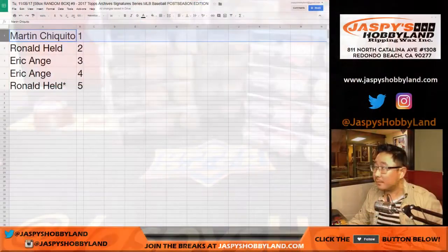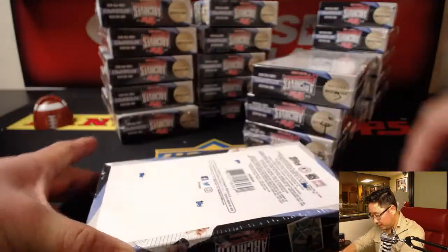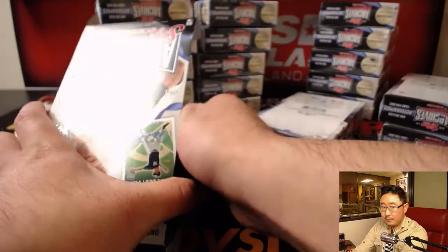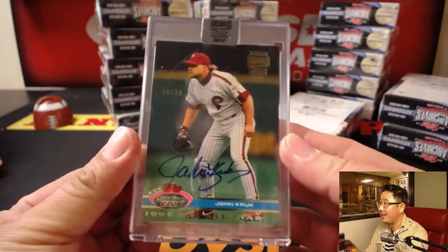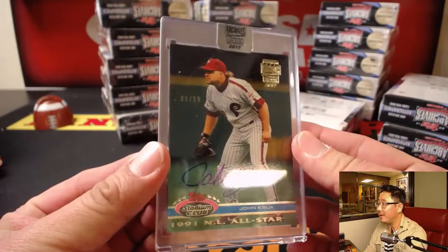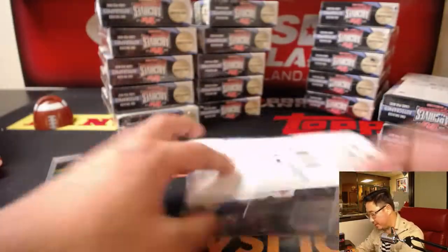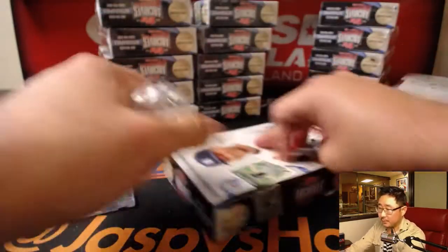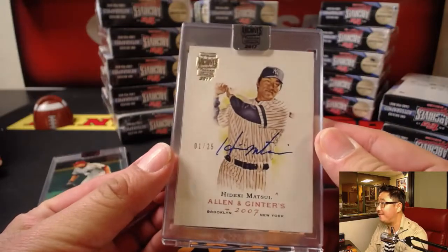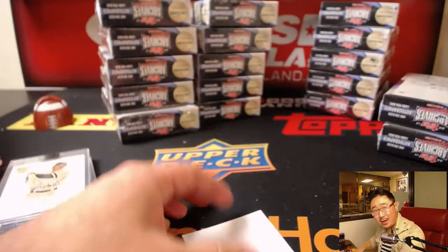Next box, box two - Ronald with that one. Good luck, Ronald. You also have box five, so let's set that aside. Eric has three and four. We have John Kruk, nine out of 19 - look at that hair! Nice John Kruk, there you go from the All-Star game. And Ronald, you also have box five - a last spot mojo right there. It's one out of 25, Hideki Matsui from 2017 Allen and Ginter. Nice - two strong ones there, Ronald.